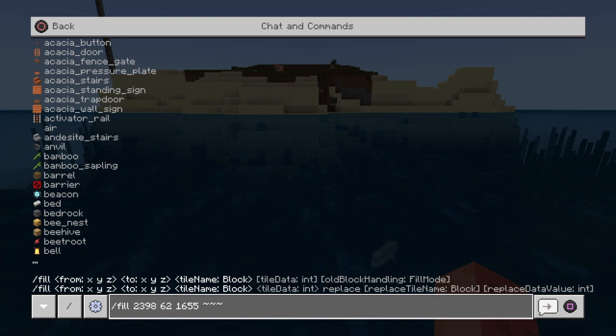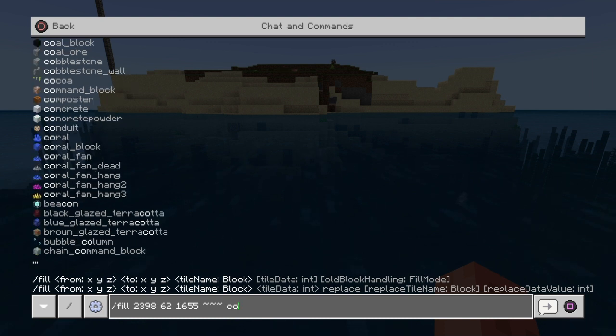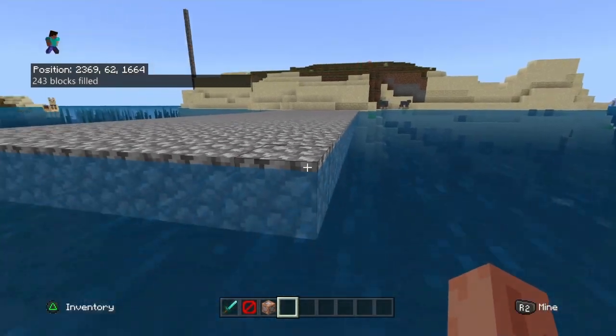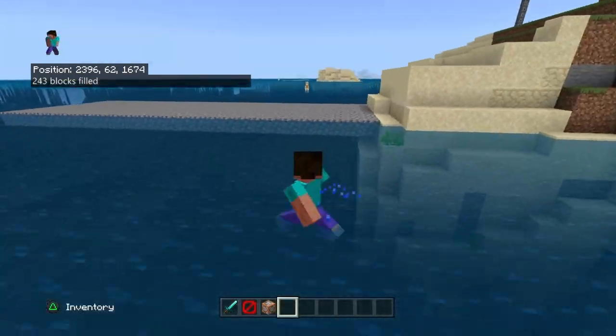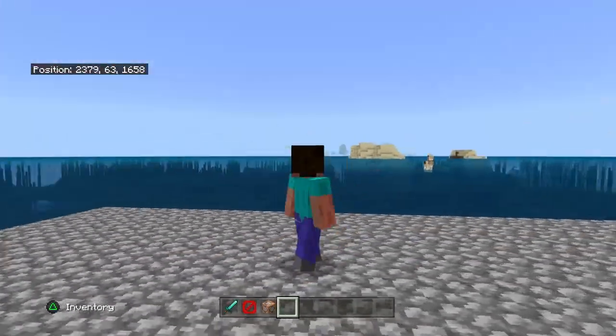The blocks and stuff like that should start showing up. So let's just do cobblestone — it's already coming up. Some need underscores. Hit enter, done, then square. Boom — you see that? 243 blocks, done, in just a second. Just like that guys, you got yourself a little cobblestone platform just like that.